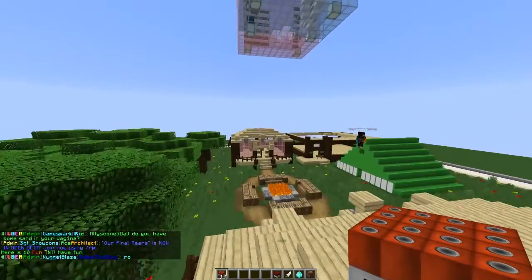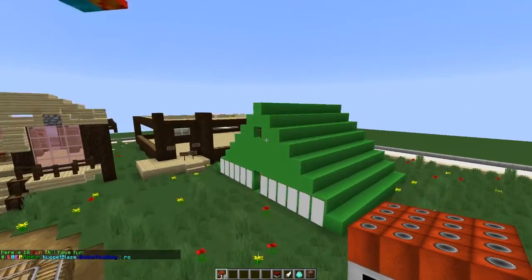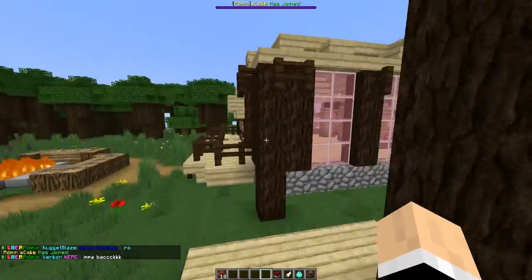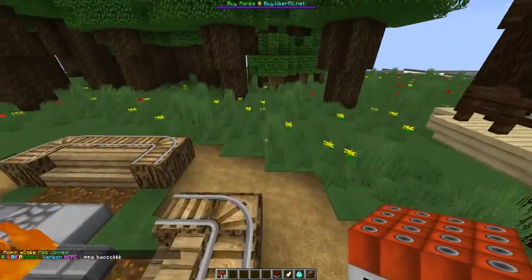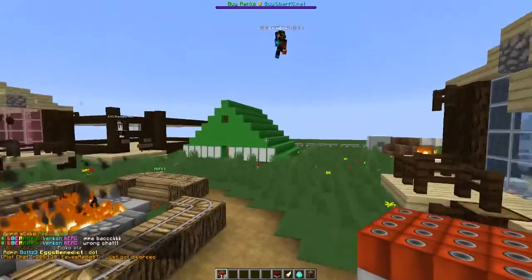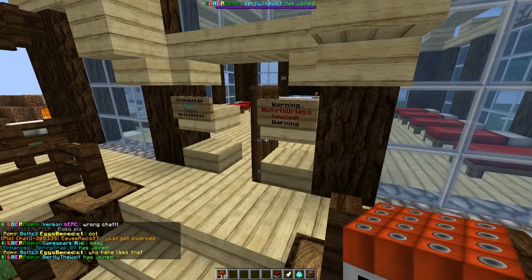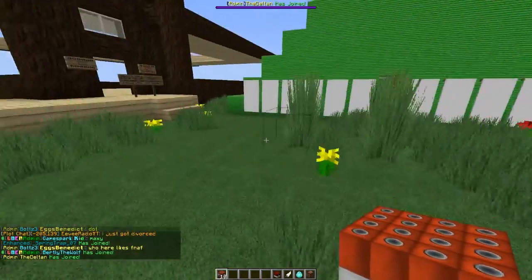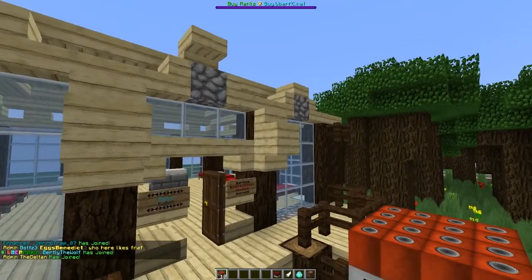That will give us our 10 Fun TNT, which we can use to blow up anyone's stuff. The cool thing about this TNT, which differentiates it from normal TNT, is that we're able to blow up everything we want and it will roll back — meaning whatever damage we do will revert and it'll be back to normal.